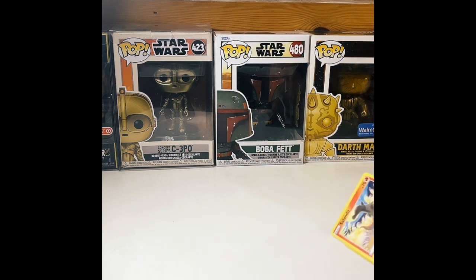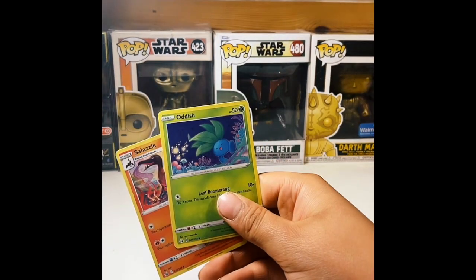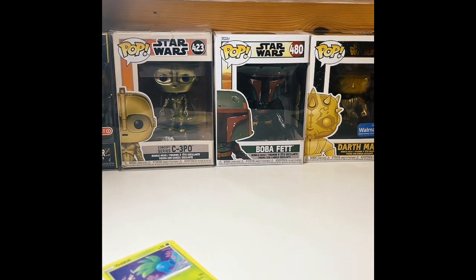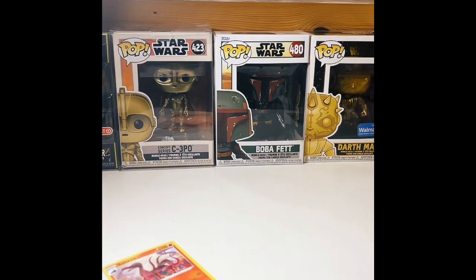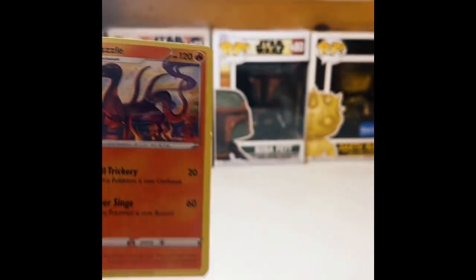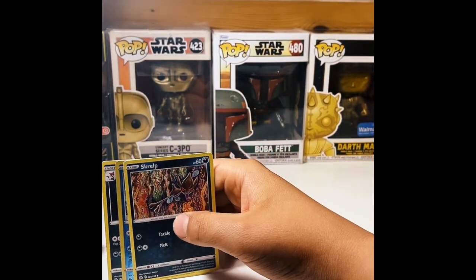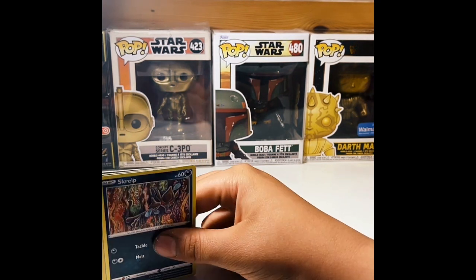Here we go — four cards. Here are the first two. This is Salandit and Grubbin. And then another Oddish. And we got Salazzle. Here are three of these. So there's Skwovet — Skwovet, Skwovet.